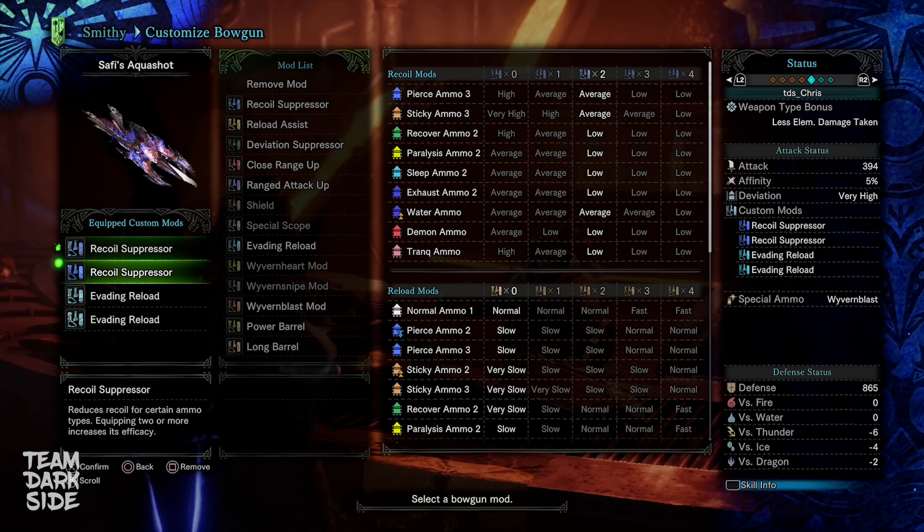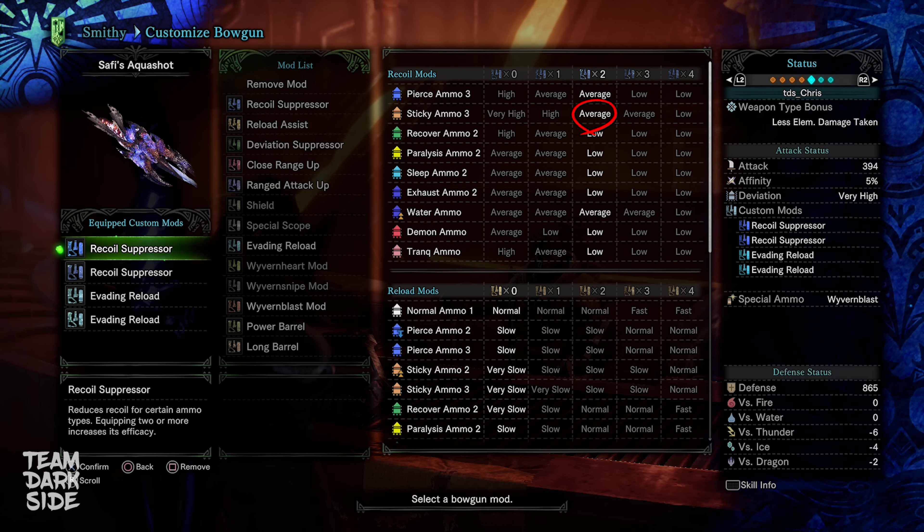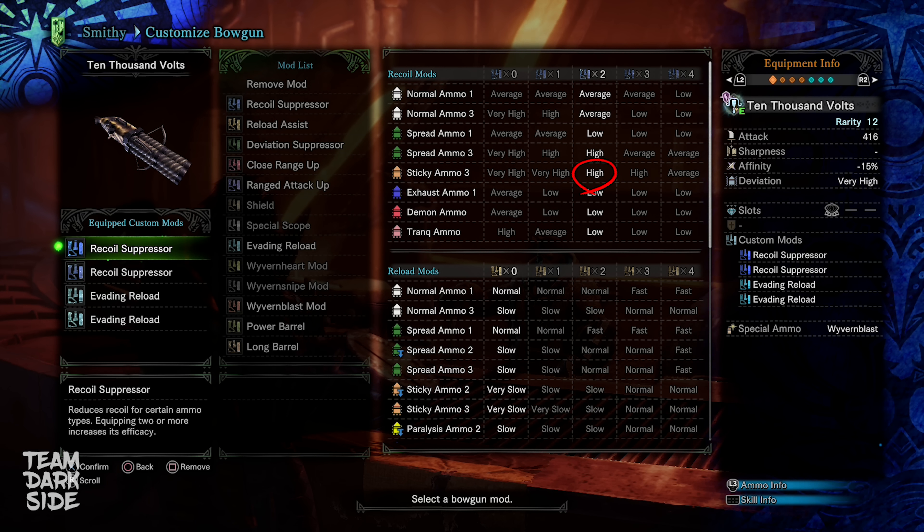We are using a Recoil Suppressor two times. The big advantage of the Safi Jeeva Aqua Shot compared to the Rejanglite Bowgun in terms of sticky usage is that we have lower recoil. Two recoil suppressors allow us to move freely while shooting Sticky Level 3, whereas with the Rejanglite Bowgun we used to have to stop moving because of the higher recoil, even though we also used two recoil suppressors on that bowgun.